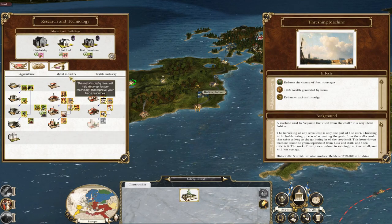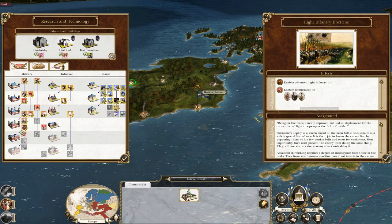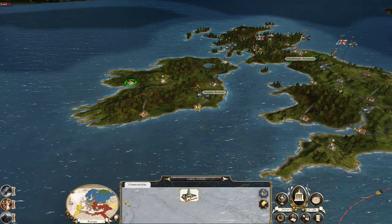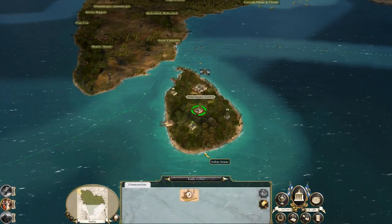Hartford is already on threshing machine and is on the light infantry doctrine, which I want because I want the chasseur à pied. Cambridge's next stop will be the steam engine. But over to India — still going to keep spamming up troops.